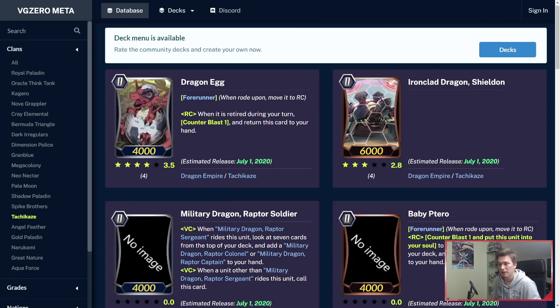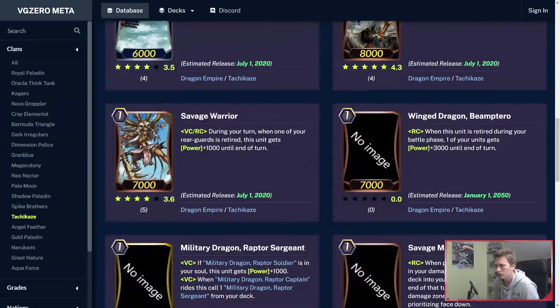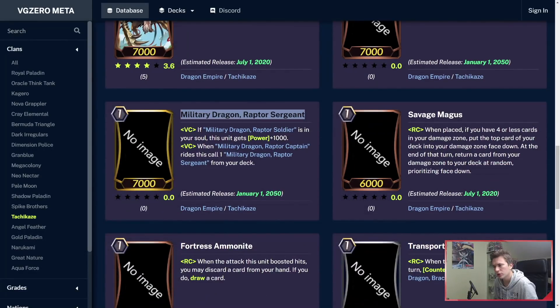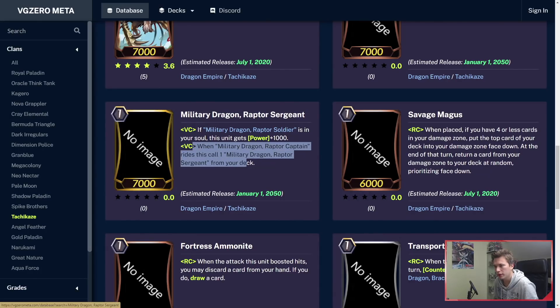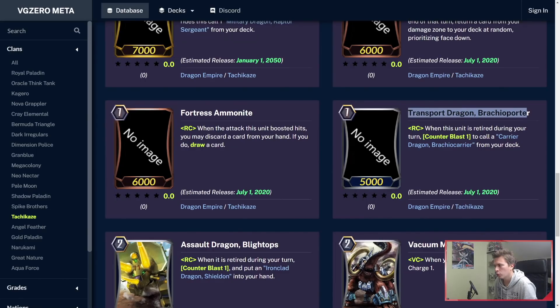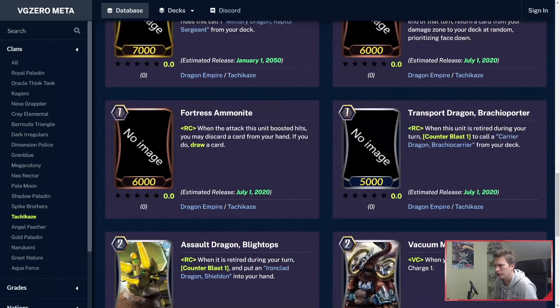Tachikaze got a lot of stuff — the Raptor Soldier line is here. Beam Tarot: if he's retired during your battle phase, you give one of your units plus 3k, so it helps you build power. Raptor Sergeant is a grade 1 double rare — he's part of the ride chain. When the Grade 2 rides him, you can call the Grade 1 from your deck, so it's a 3 plus 1. That's actually really good. Brachio Porter is pretty good: when he's retired during your turn, you can Counterblast 1 to call another Brachio Carrier from your deck.